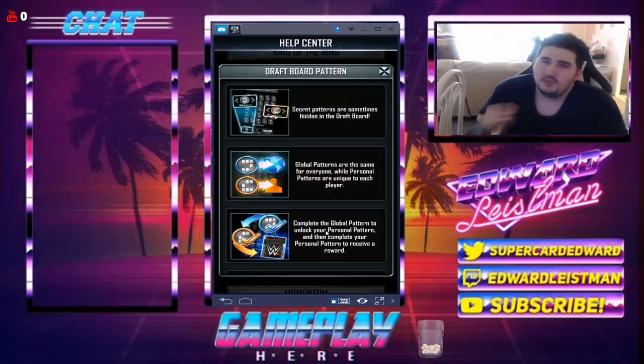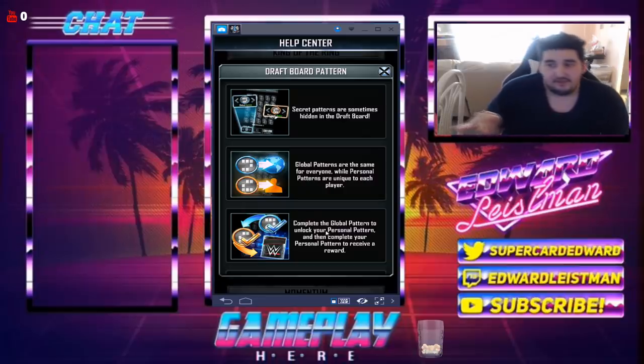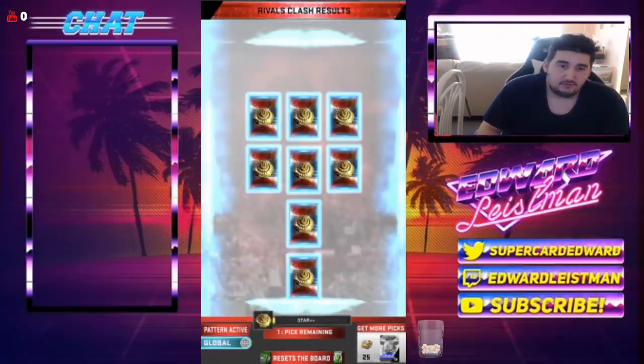Usually 90% of the time the community figures out the pattern within a few hours — it could take up to 20 hours, but you get 24 hours to solve it. Supercard is a much bigger community than the MyNBA community, so it's going to be much easier to find the global pattern. In MyNBA they have tiers from common all the way to star tier, and the rewards you could get range from uncommon all the way to star. Your board lights up, you get a pack, and you might get lucky — it's just a free thing to do.